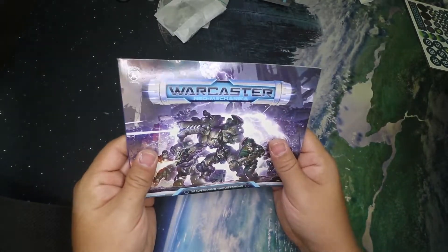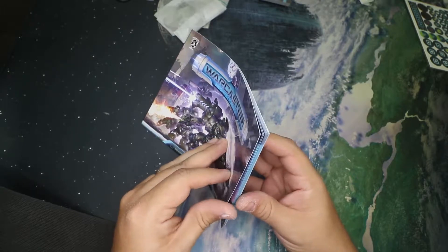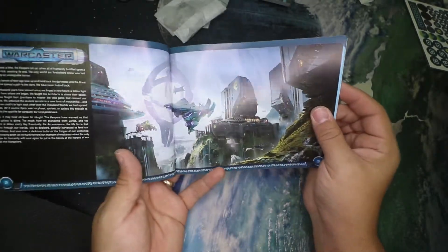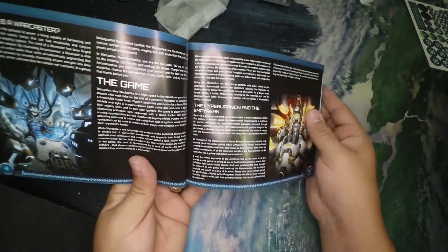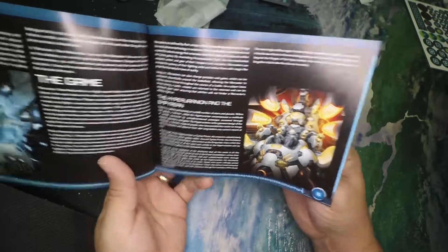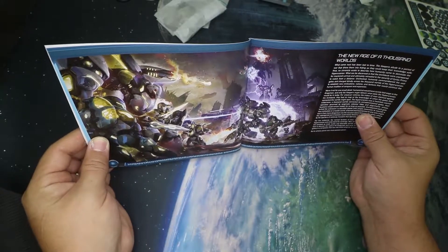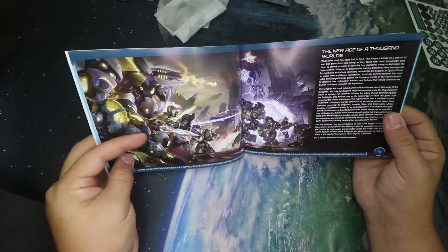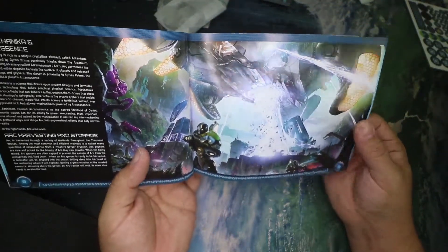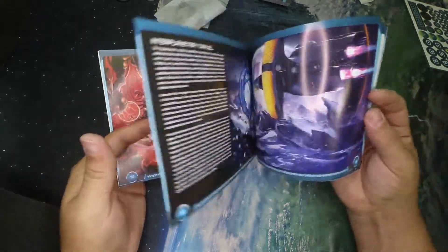Next up, the rulebook. This is really shiny — good feel to it. I like the weight of the paper that they use. Good pictures. I love the art. There's the warcaster — that's you sitting in a machine doing warcaster things. You got some marcher worlds coming through a void gate attacking the Iron Star Alliance. You've got a giant ship here sucking up some arcanescence, which is what everyone's after.